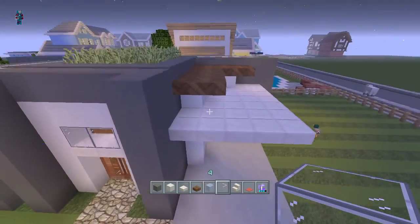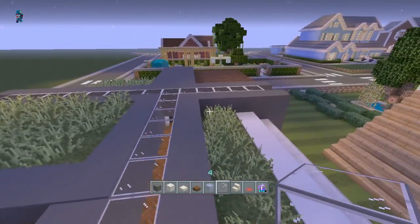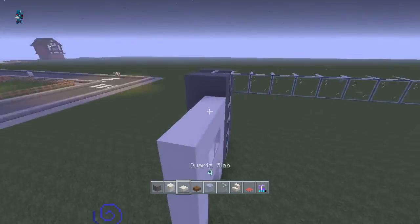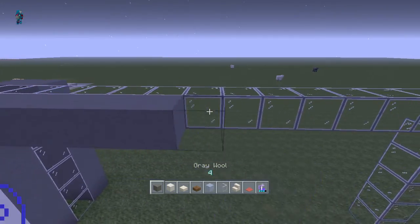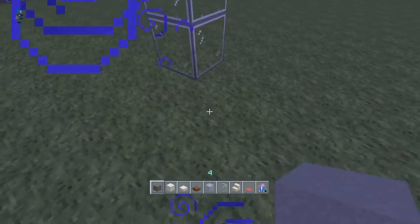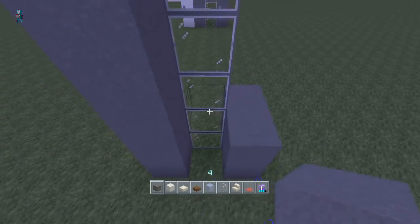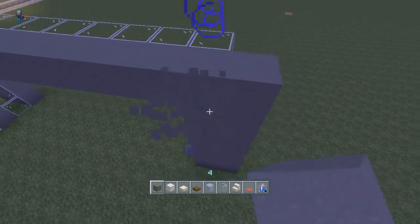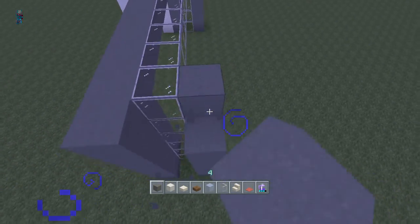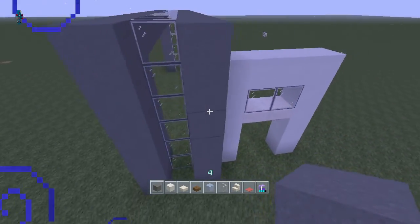Now the block right here — this glass block — I replaced it with glowstone on the original house. You guys can do that, it just gives off some nice light. And that looks like grey carpet — yeah it is, I never knew that was there but it's there. And then just go ahead and bring this all the way across. You want to stick it out one more and bring it down, and just go like that. Of course it's two thick, so you also want to add one right here, just like that. And just keep stacking it up.